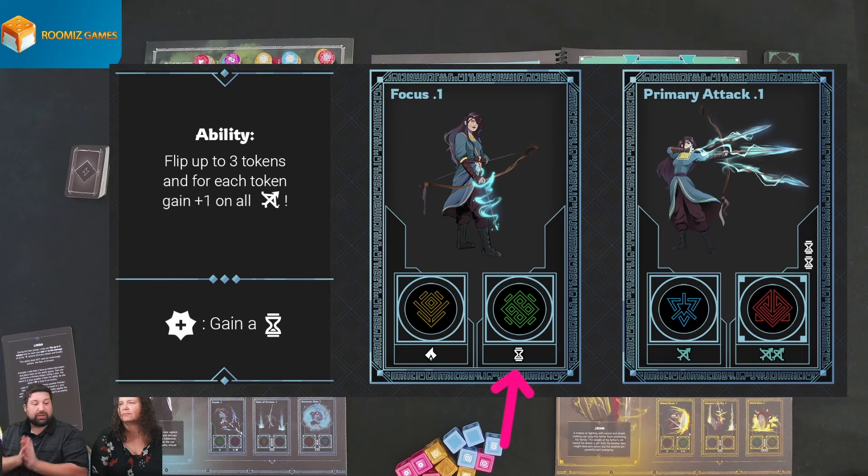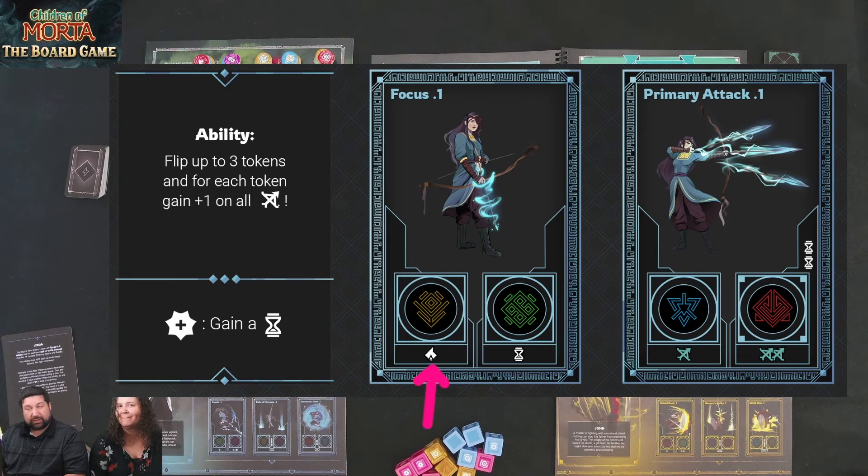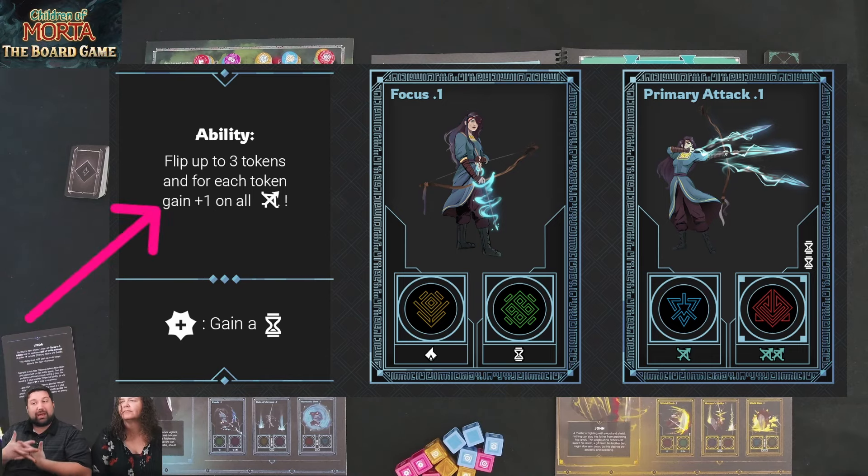If you see anything white in color, that is not a die — it's guaranteed damage. Focus, for example, can give you additional focus. And rage — what rage does in this game is let you purchase additional dice for your attacks. We do roll dice for combat. Here you have a critical symbol; your critical means you gain focus, so anytime you roll a crit you automatically gain focus. That fuels your special abilities. Your special ability lets you flip tokens to add damage to all your range attacks for that turn, so you can do massive damage if you set it up right.